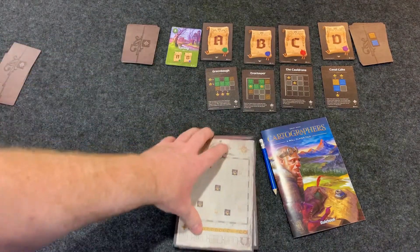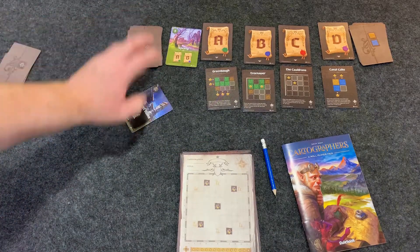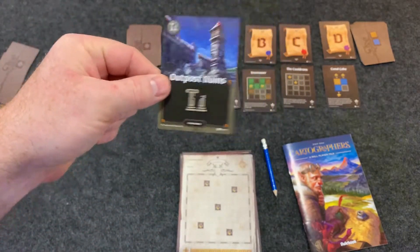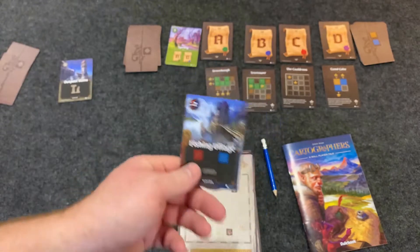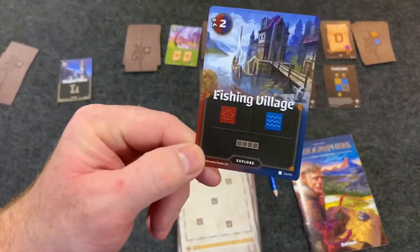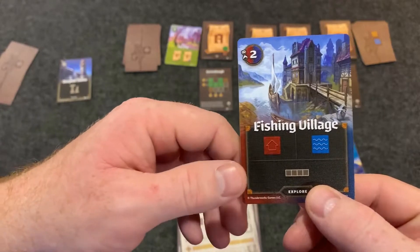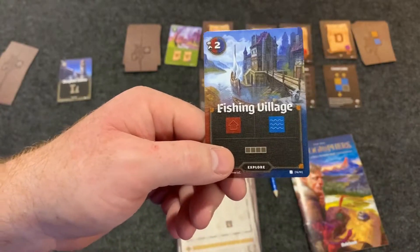Each turn, one person flips over a card — it doesn't really matter who, one person could just flip the cards for everyone. The card will show a couple of different terrain types and a shape. You can flip or rotate the shape in any direction you want, except diagonally. This one's just a straight line, so it's not a really good example, but you get the idea.